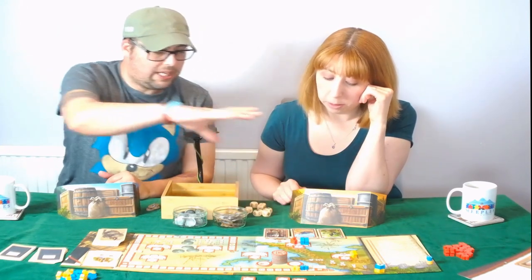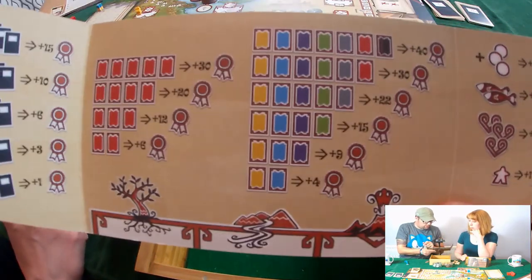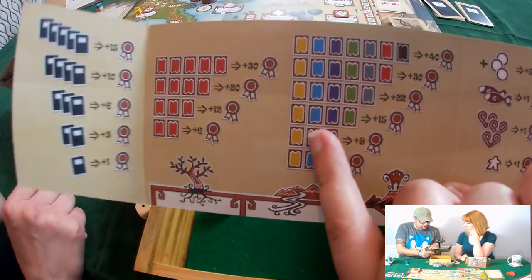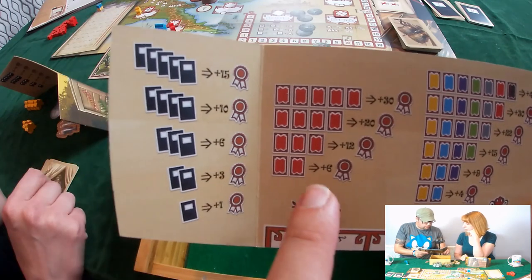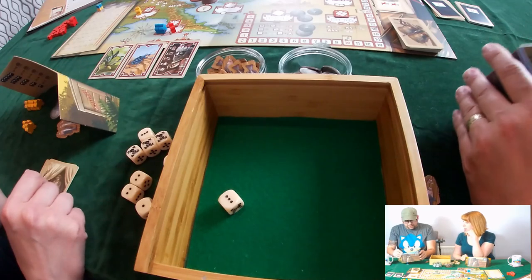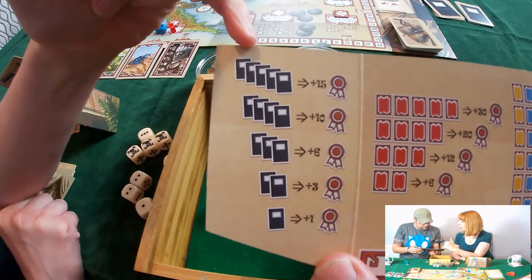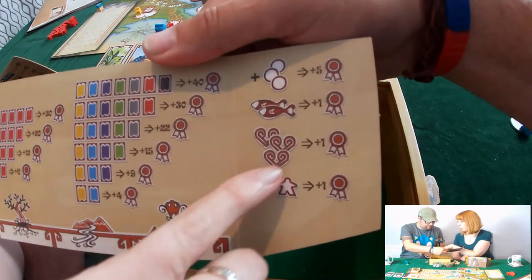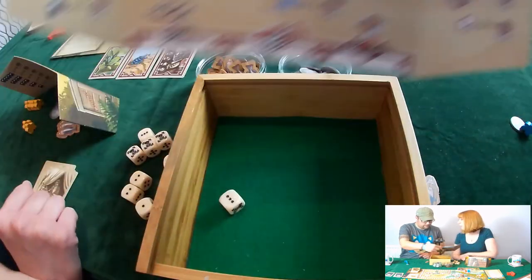With these cards here we are trying to get set collections — sets of different cards: two, three, four, all the way up to seven different types of cards, or two of a kind, three of a kind, four of a kind, five of a kind. You also score for the number of field notebook cards you collect. And there are additional bonuses at the end for your leftover explorers, leftover energy, leftover fish, and the person with the most coins.